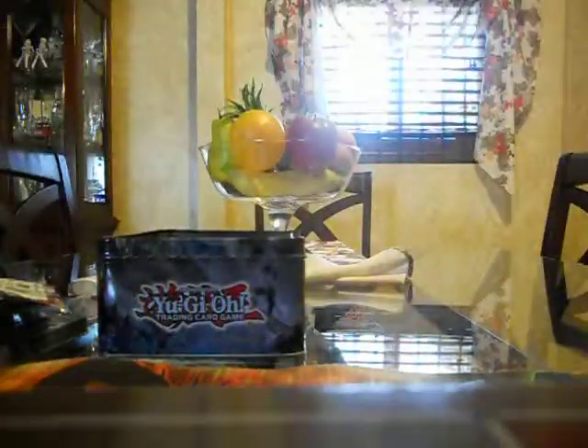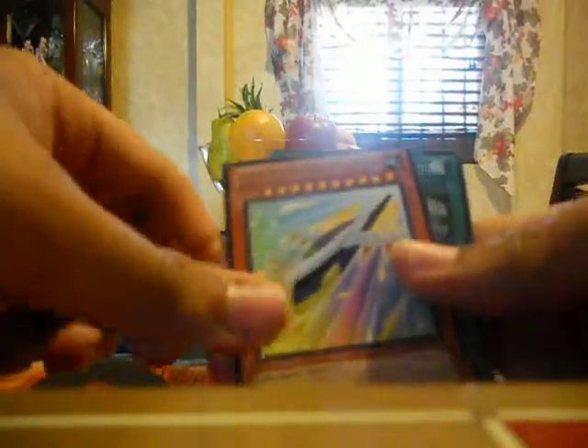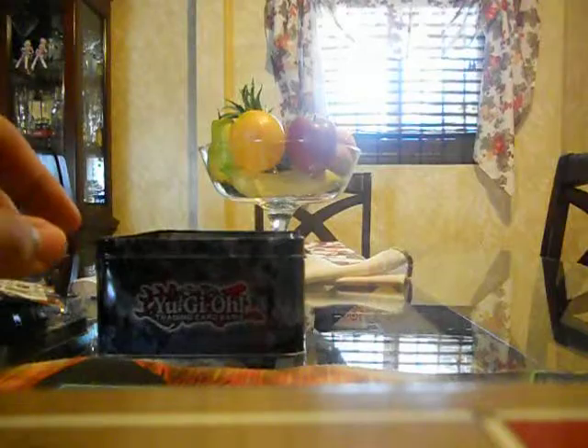That's it. I'll go over the holos and rares again. The rares in here are: Shrine of Mist Valley, Copy Knight, the Jutsu Art of Duplication, Rocket Arrow Express, and Heretic Seal of Convocation. The holo supers are: Inzektor Axe, Inzektor Hawk, Shining Elf, and an Ultra Rare Night Beam.